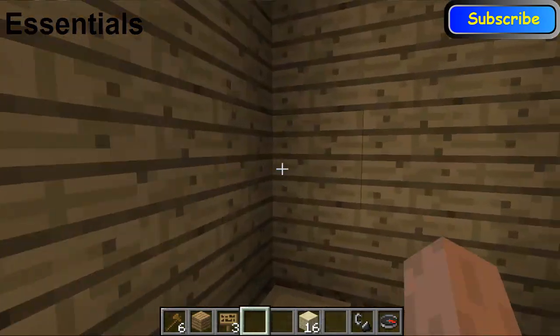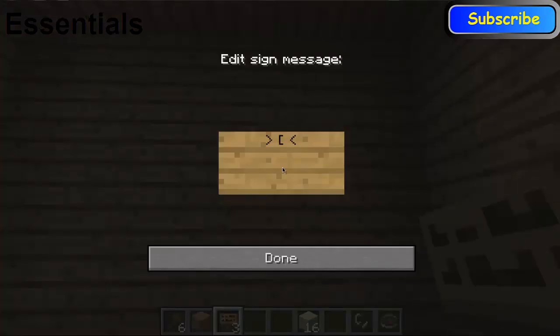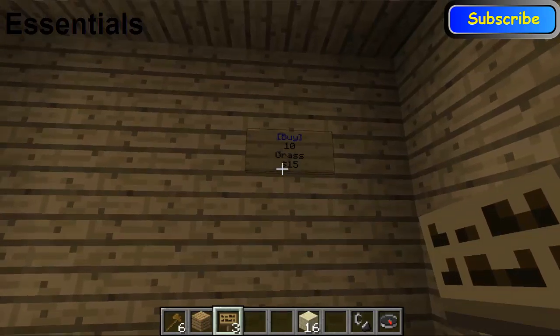We have this shop here and you get a sign. You want to set up a buy sign, so you put 'buy' in brackets, then how much of the item you want people to buy — so 10 — then the item, for example 'grass', and if you click the sign you get 10 grass. I'm going to sell grass for 15 pounds — it creates a sign for 15 dollars because I haven't changed my config file for pounds yet.